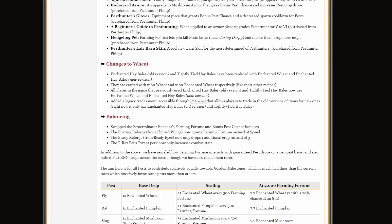There are also a few changes to wheat. Enchanted hay bales are the old version, and tightly tied hay bales have been replaced with enchanted wheat and enchanted hay bales — the new version. They are crafted with 160 wheat and 160 enchanted wheat respectively. All places in the game that previously used these items now use the new ones, and there's a legacy trades menu which allows players to trade in the old ones for the new ones. If you have these items, you're going to need to swap them out.